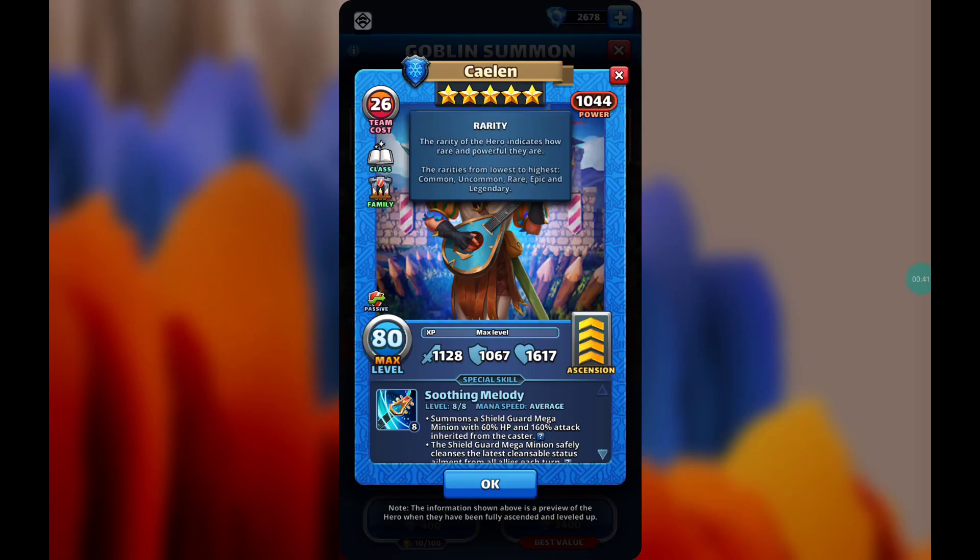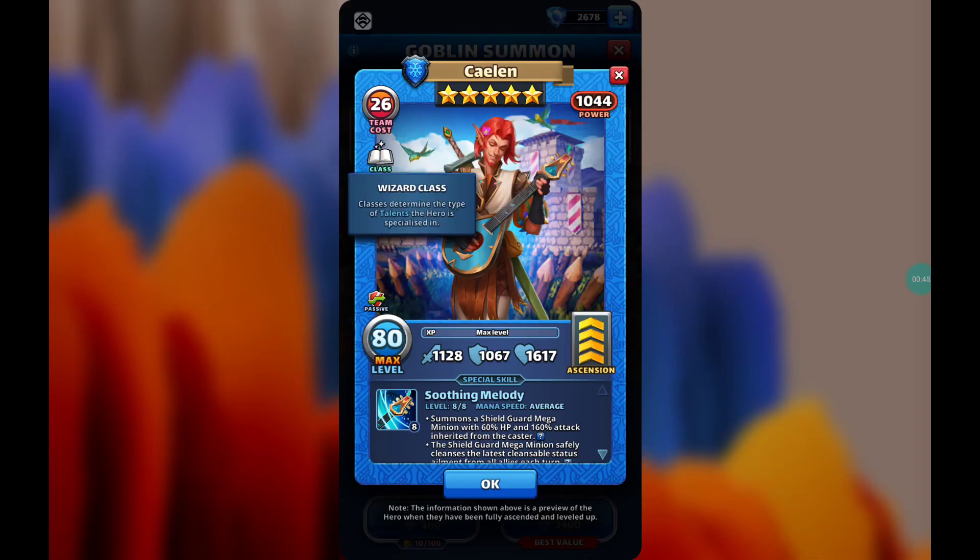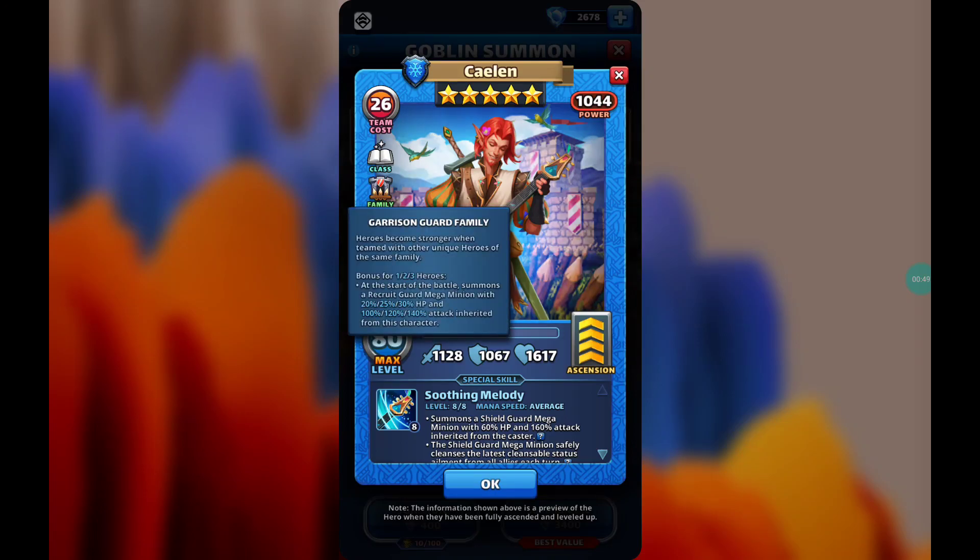Kaylin is a five-star hero of the ice element. He is from the wizard class, which is amazing. Of course he is from the Garrison Guard family, just as I mentioned. And of course we already know the bonus for one, two, or three heroes.